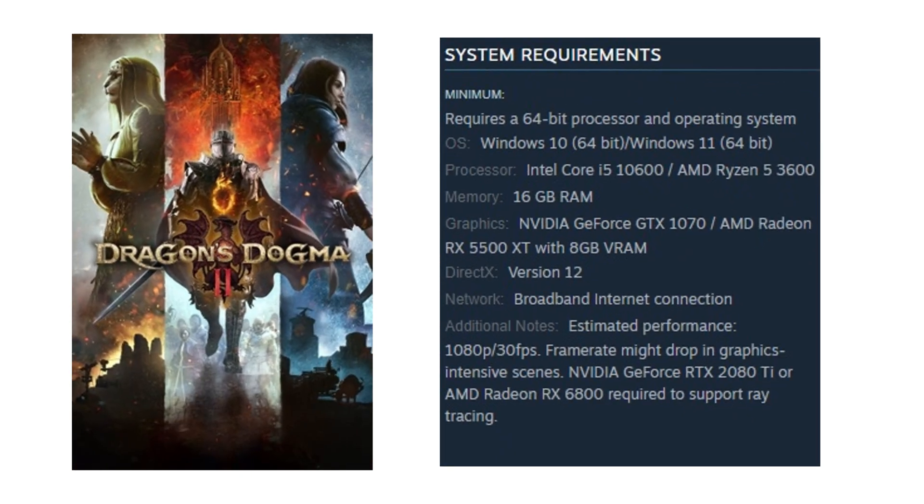So these are the official Steam minimum requirements. The big things here: the processor is either an Intel Core i5-10600 or an AMD Ryzen 5 3600, memory 16 gigs, and for the graphics card either a GTX 1070 or a Radeon RX 5500 XT. This should get us 1080p 30fps — they are capping the game at 30fps, which I don't know why, but these specs should get us that.